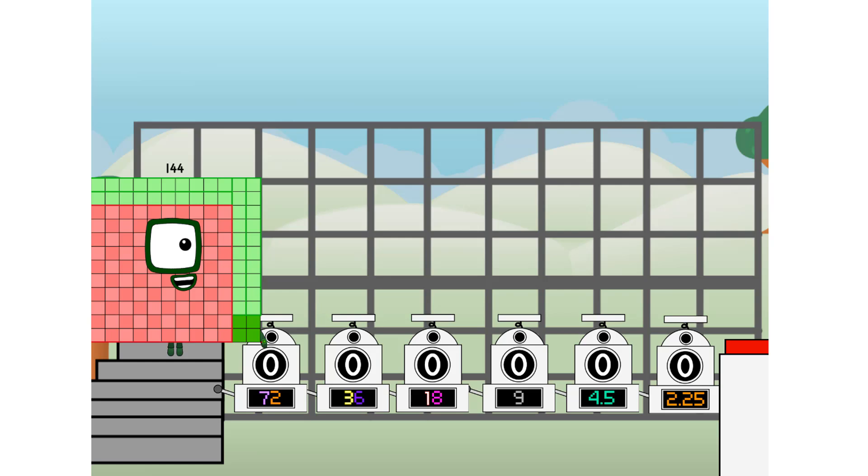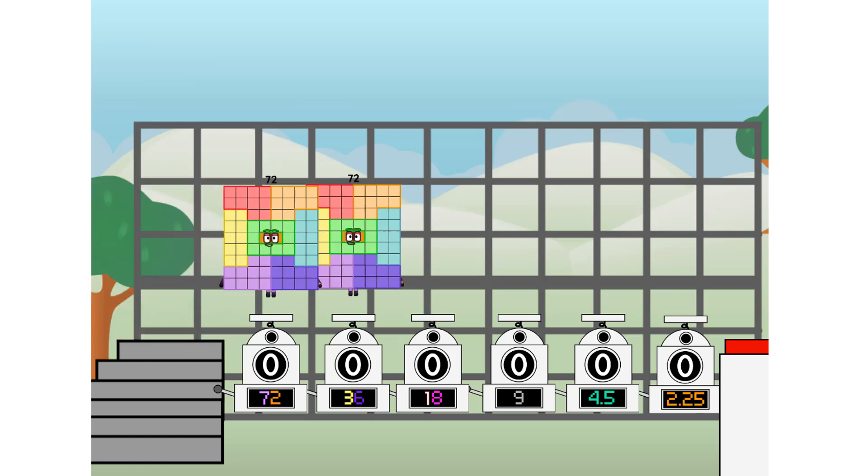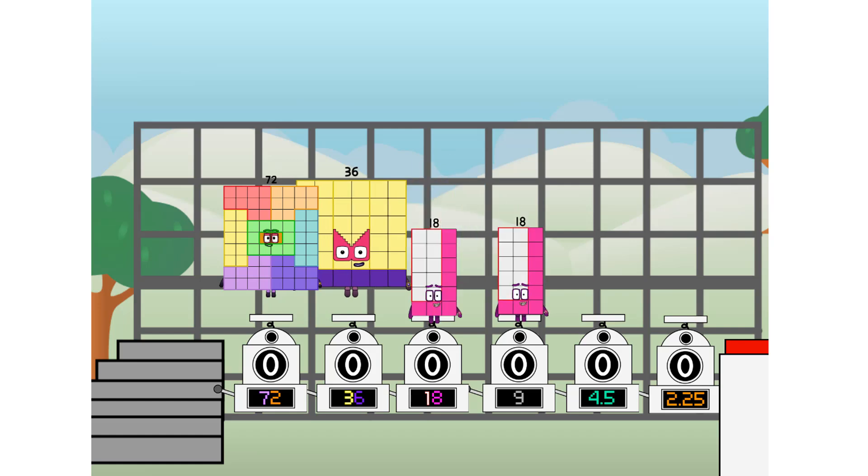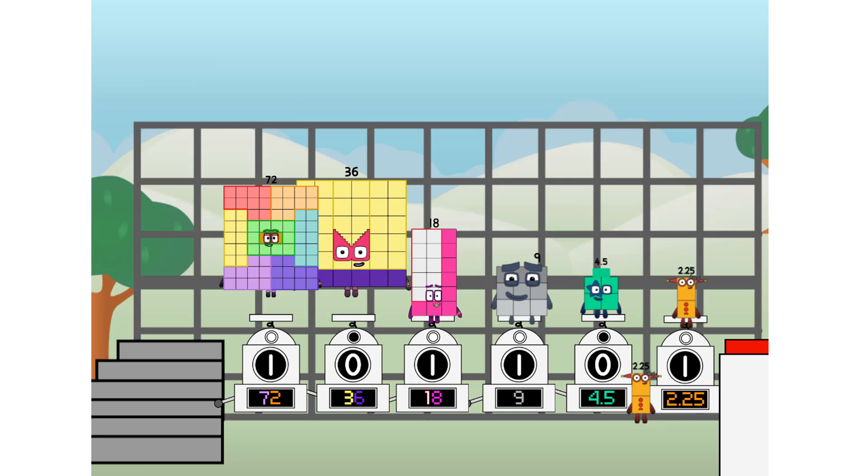First, I split in two: 72 and 72. And 36. And 18. And 9. And 4.5. And 2.25. And 2.25 more to press the big red button. Then you choose who's going up — one of me, and none of me, and one of me, and one of me, and none of me, and one of me. And fire!